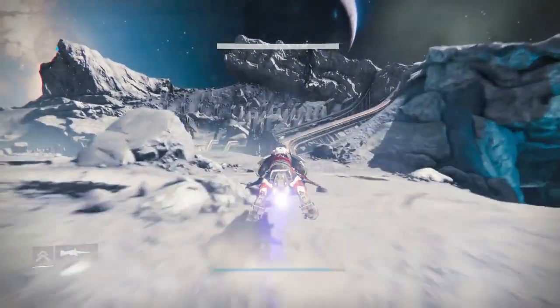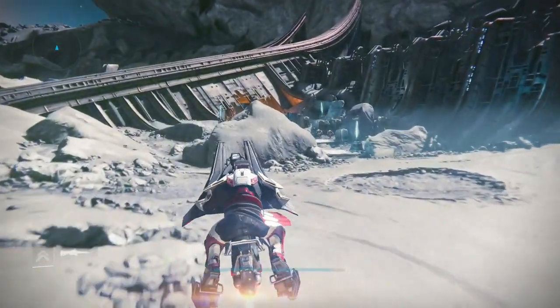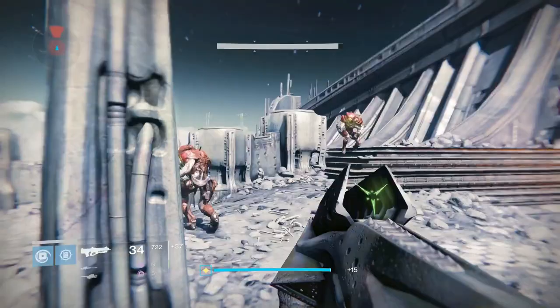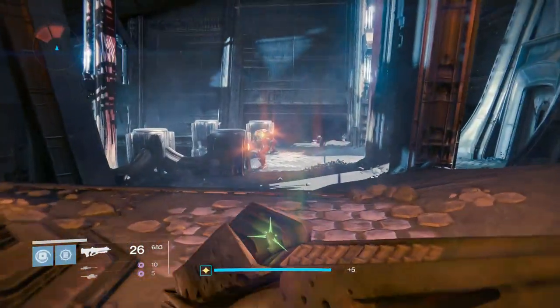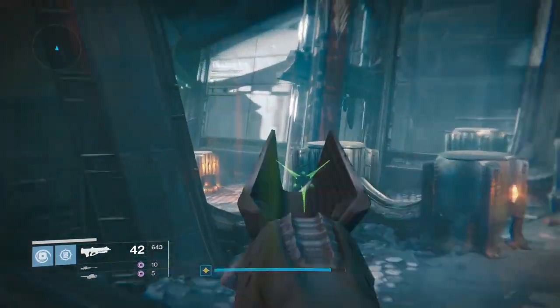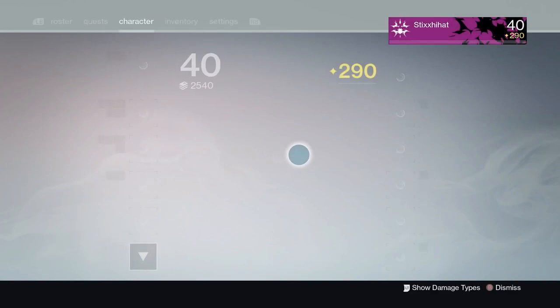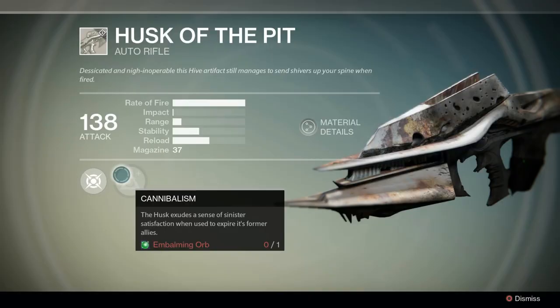That is correct — you need to kill 500 Hive. If you do this area a few times you should be okay. Just go all the way down — just go all the way down and you will get so many kills. I guarantee if you do this four times you should be able to fill it. Once you're done killing, it'll say 'upgrade unlocked.' Now, pretend none of the other upgrades are here — this first upgrade will be called Cannibalism. If you watch other tutorials they're going to say you need an embalming orb.